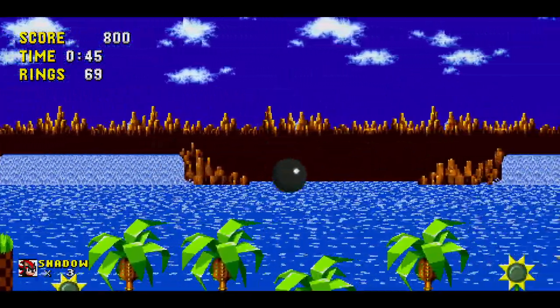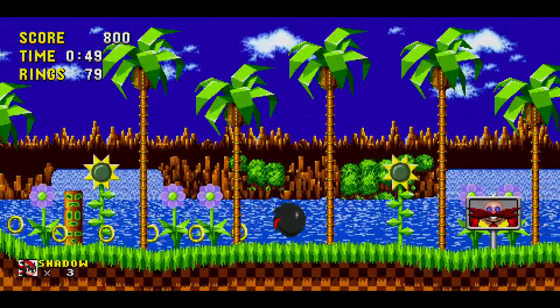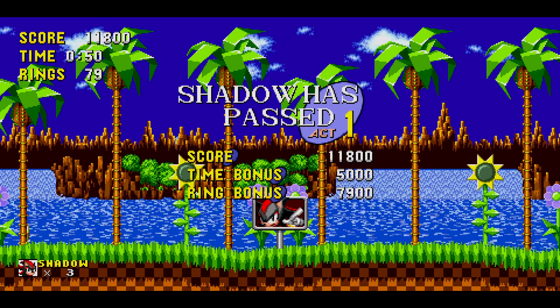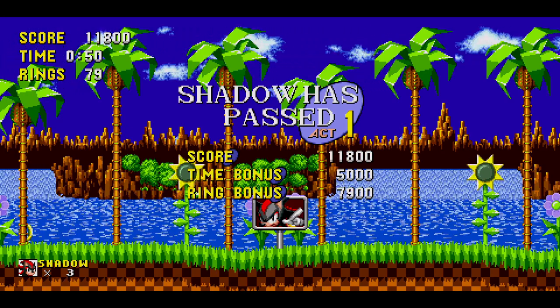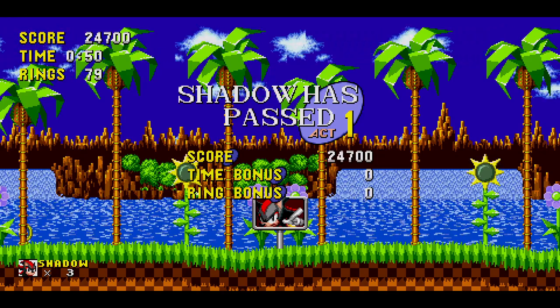I have all the abilities enabled — insta shield, drop dash, all that stuff. In case you didn't know, in Sonic Forever you can actually enable drop dash. And I'm gonna try and get all the chaos emeralds.